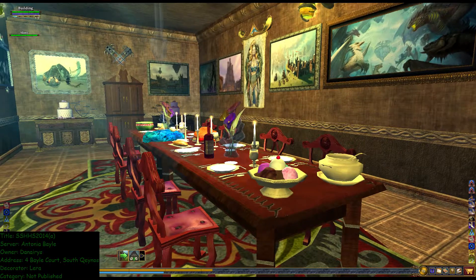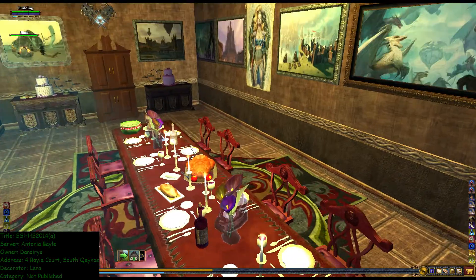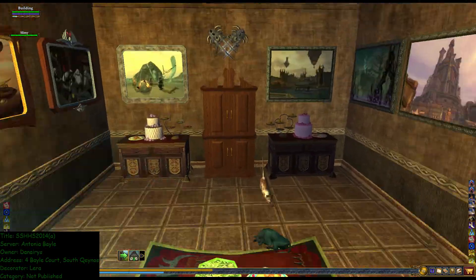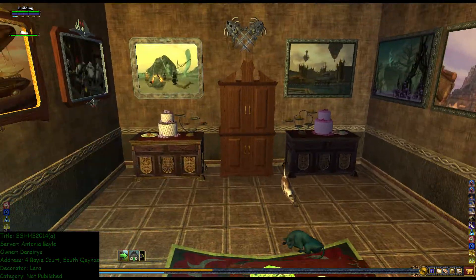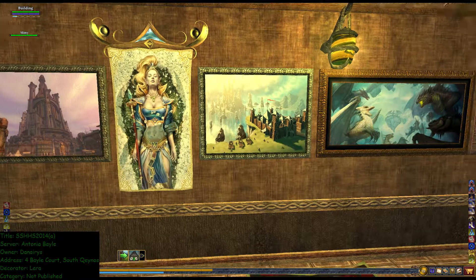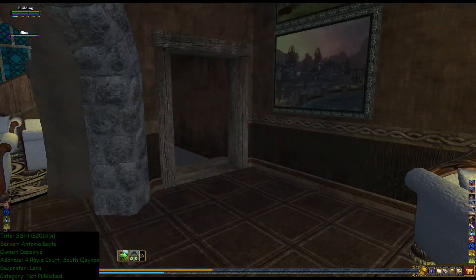Lots of goodies on the table, and slimy likes to follow us. Nice table. I'm going to walk on it just because I miss Nabuda. Very nice display of food. Lots of paintings. Let's see what's in the basement.